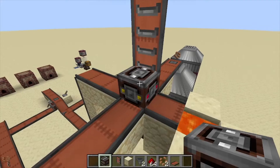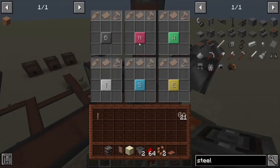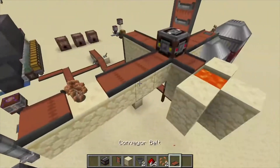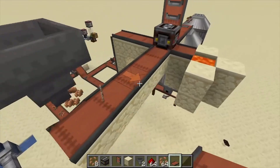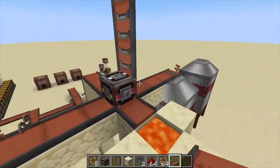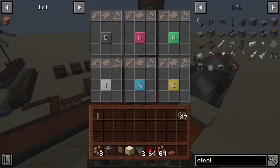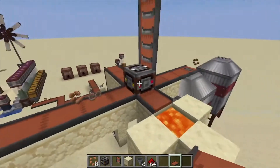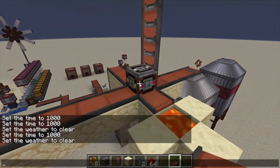To actually use this — on this side we have north — let's get some items going in here. When they come in and there are no filters set, they're just going to randomly go out whatever side they want. We want the seeds to come out to the lava side, so we're just going to place a seed right there and it's going to tell the item router to send all seeds that come passing through here.